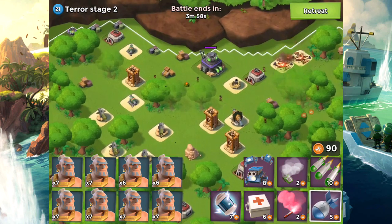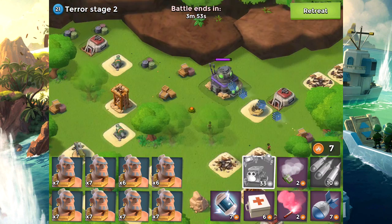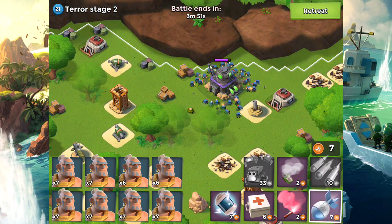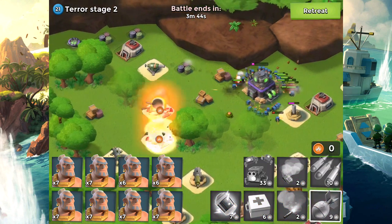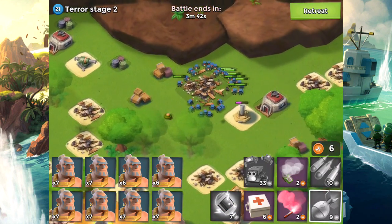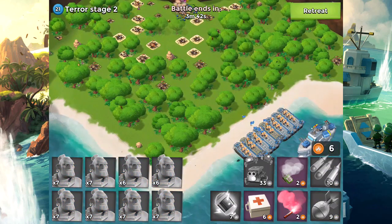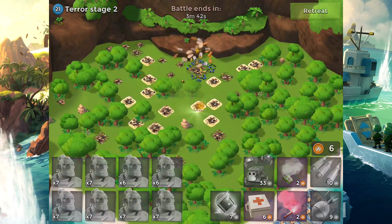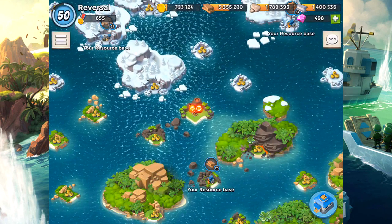We're going to advance to Terror Stage number 2 and we're going to be dropping some Artillery — getting those two buildings over there. This went even more smooth than Terror Stage number 1, that is insane. Let's drop some Warriors here. We got ourselves a little Shard there too — very nice stuff. I gotta say, it's gonna be a great run.